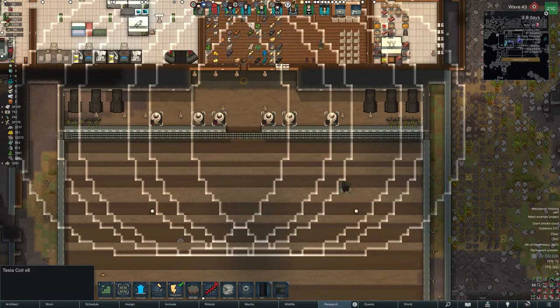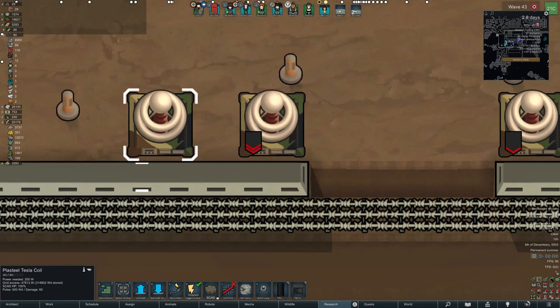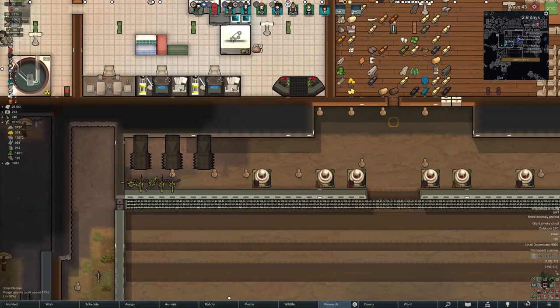What is up YouTube and welcome back to another episode of RimWorld Episode 8. Tesla's looking at the upgrades. SCAD at the minute - you can see it at the bottom, it's lit up when it's there and greyed out when it's not. SCAD adds a shield to it. You can see on the left-hand side SCAD HP is 100%. It uses energy to give it a bit of a shield so that it doesn't take damage immediately.